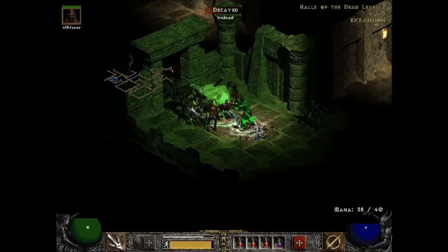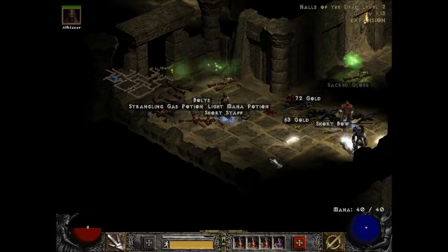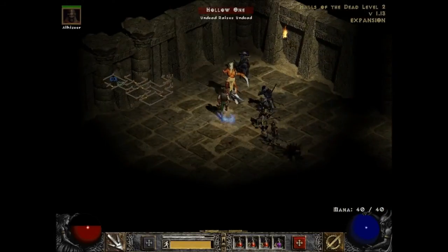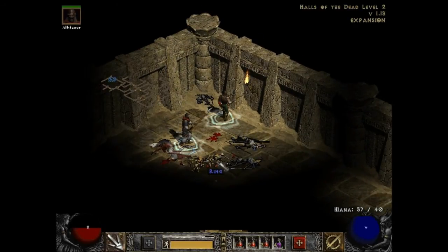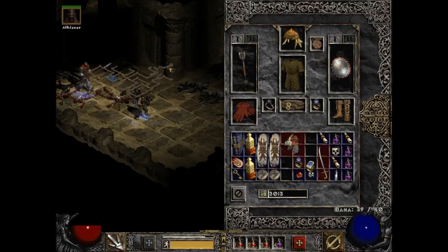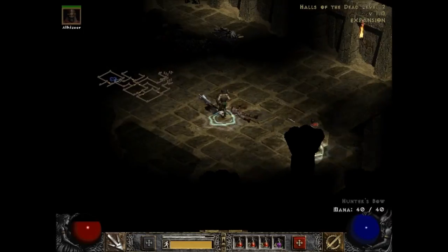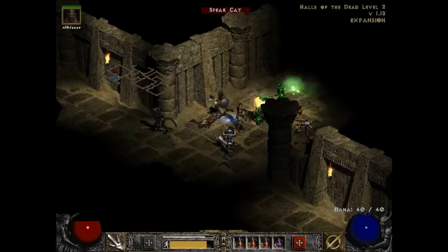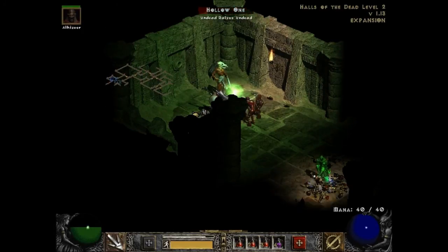Still looking for that damn cube. A lot of times the Hollow Ones will be arranged so that by the time you get to the first one, you'll notice the second one. You want to just keep going. Kill the last thing - thank you. Here's the other one. Blessed heaven - drop a ring! I think that sounded like a ring. Don't ever skip on those short staves and non-magic items - they still have stat bonuses and skill bonuses. Check them - if they've got more than plus one on anything, keep it and sell it.